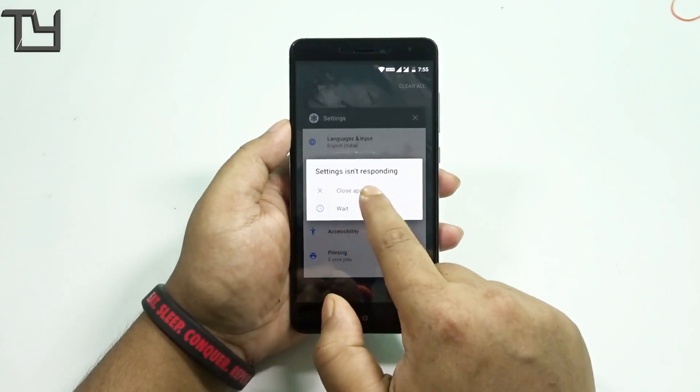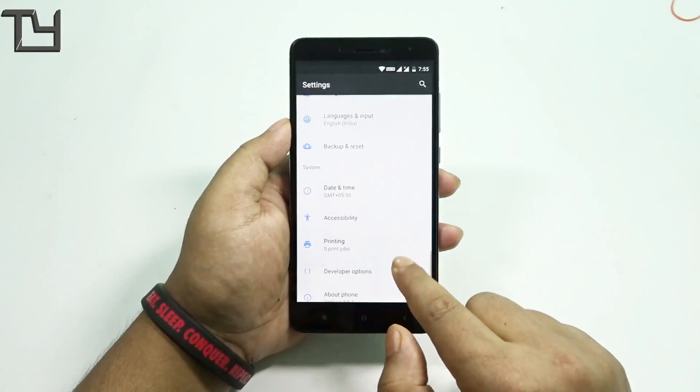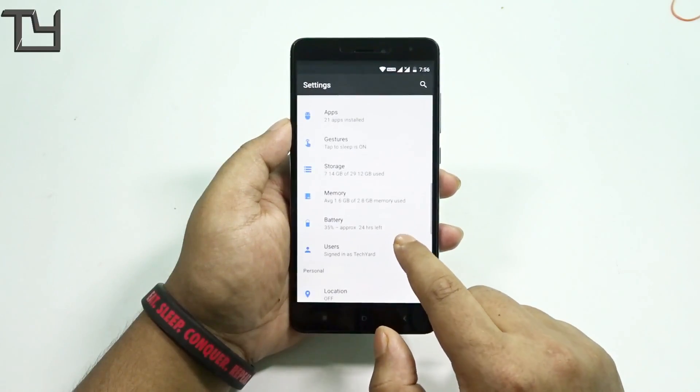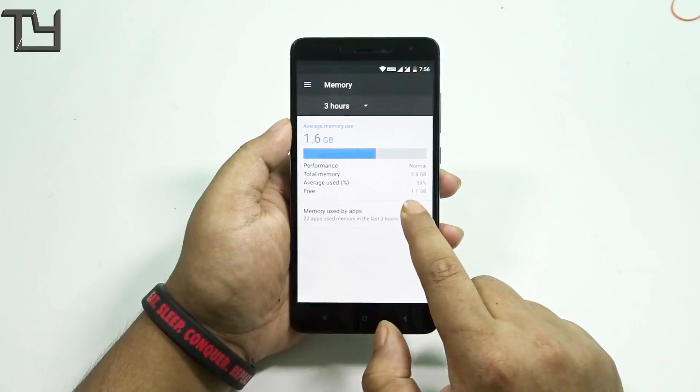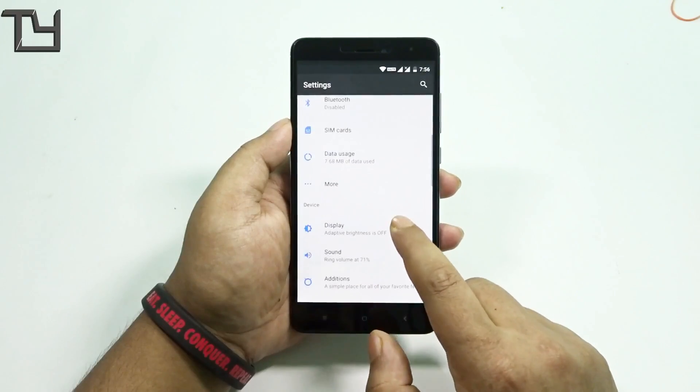So this is not the best ROM right now. You can see the settings is not responding — that keeps happening whenever you press the developer option. Better go for the AOSP Extended ROM that I reviewed earlier. You can check that video on our channel — I'll put a link in the cards and the description.